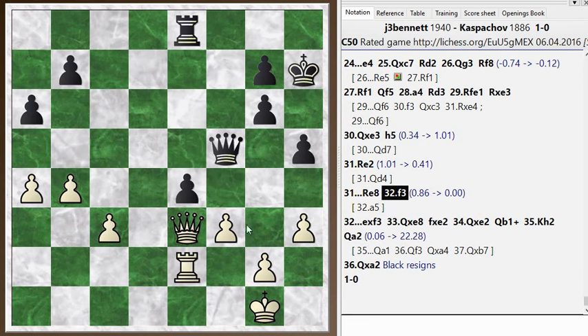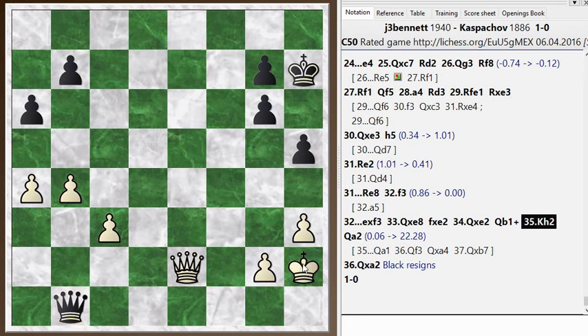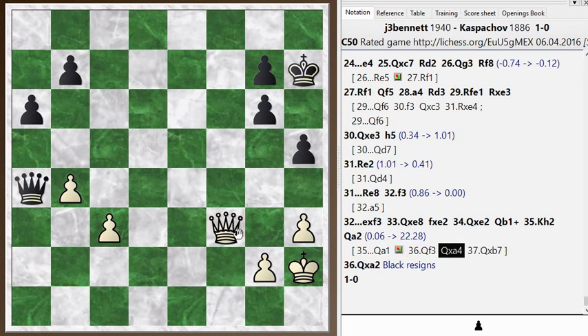I played rook to e2, leading to a position which is just equal. He takes and I calculated this part out correctly — I take his rook, he takes my rook, and I take back. I just had to check for intermediate moves like pawn to f2 check, but it was always covered at critical moments. Then he comes in with queen b1 check — I have a safe square for my king. He might have planned queen a1, a natural move attacking two pawns. I would play queen f3 defending this pawn and attacking his b-pawn, we trade, and it's about even — material equal, I have a majority to push forward, but he has counterplay with his pawns and queen delivering checks along the diagonal and back rank.